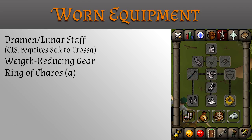In your worn equipment you will need a dramen or lunar staff for fairy ring access. For access to fairy ring CIS, you must bring 80,000 coins to Trasa, weight reducing gear such as graceful gear, and a ring of charos activated, which is optional for extra dialogue at the end of the quest.